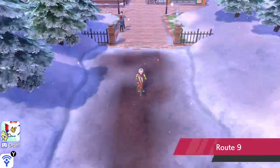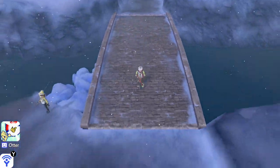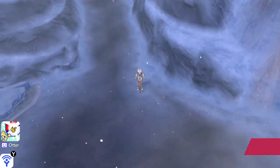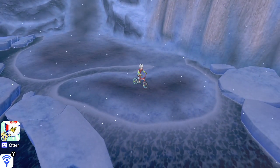Now as you're travelling through Route 9, as soon as you get to a specific point, you'll fight a couple of trainers, and then you'll come across another Team Yell battle. And when you get down to here, where you get the route battle, you'll see the same guy that gave you the Rotom bike.